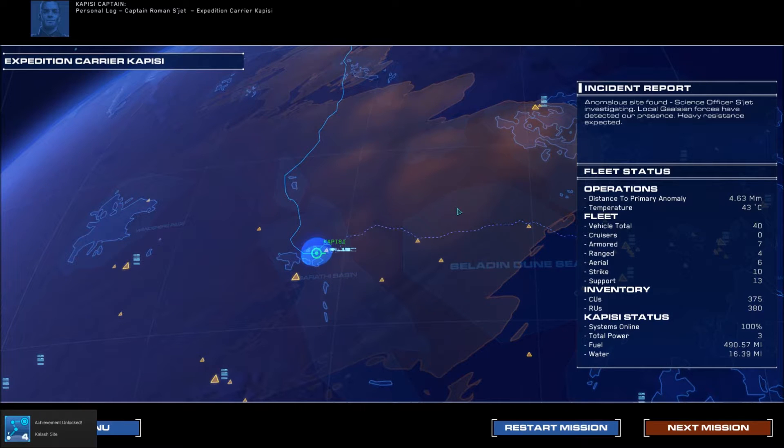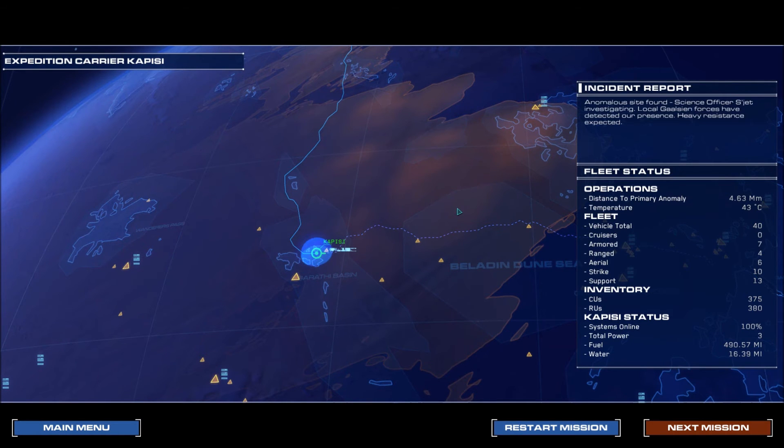Personal log, Captain Roman Sujett, expedition carrier Kapisi. These sandstorms have taken a toll on the old girl, but she's a hell of a ship. We're managing well considering the haste with which we launched. Our lead science officer Rachel is analyzing the artifact we found — she's eager to take risks, which I wouldn't have wagered on after our first meeting. She's also driven as hell. As for the Gaalsien, their hover technology makes them faster and more maneuverable than our units — they're better equipped for desert conditions too, which is no surprise. But their hit-and-run tactics always lead to something much larger and more dangerous. It's only a matter of time before we are truly tested. All right — and this ends this mission. Thanks for joining, hope you hit that like button, hit subscribe, and stay tuned for more. We'll see you in the next video — bye!